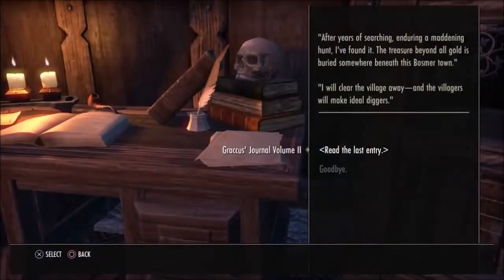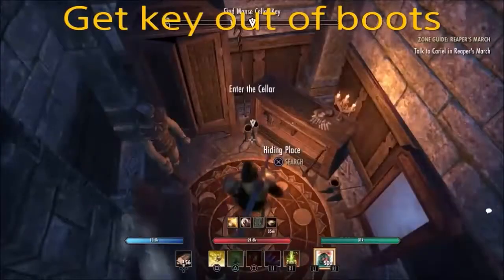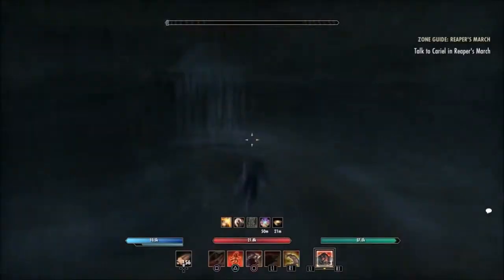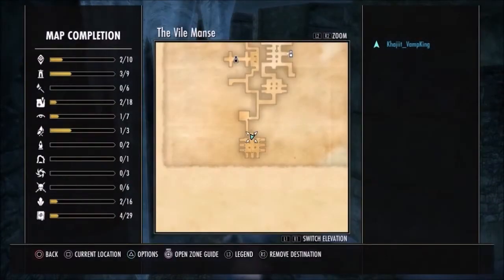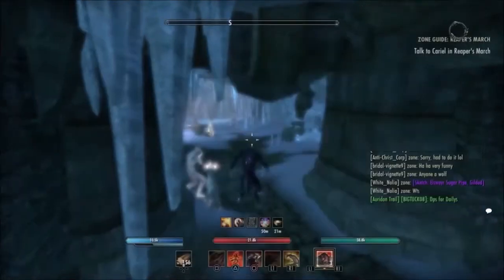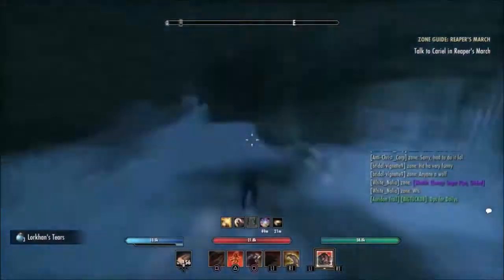Early on in the story, the first thing you're going to come across is the public dungeon. Get the key out of the boots and you can head on down. At the bottom here — don't go down the hole — but down here is the public group event.